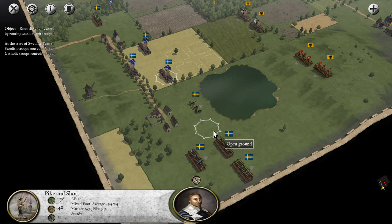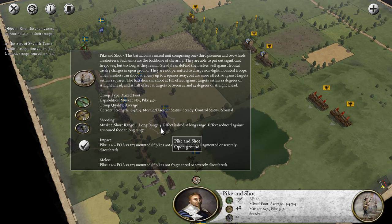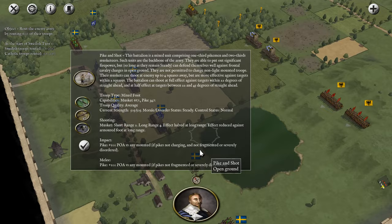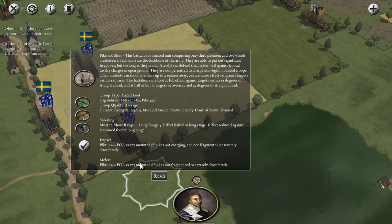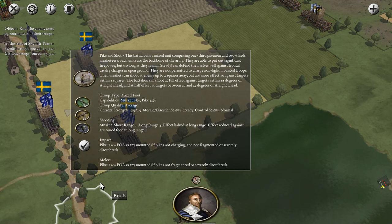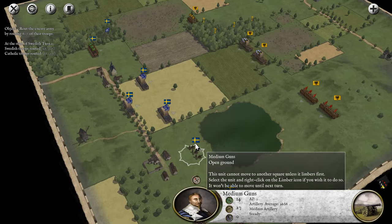The unit is steady, indicating morale is at its best for now. One important thing to note is that you can control-click on units to get a detailed briefing about them, telling you more about how well they shoot, how well they perform against different unit types. The top part gives a nice description. Taking a look at impact and melee - those come into effect during melee phases. The POA stands for point of advantage and effectively indicates the bonus to their close combat rating when fighting mounted units.